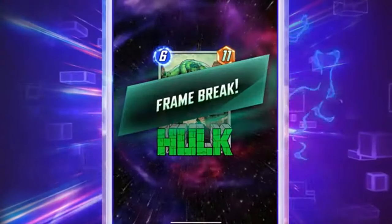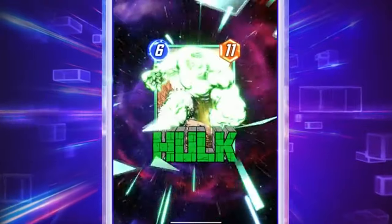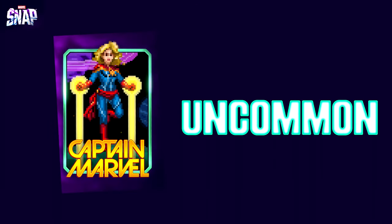In the original reveal stream we saw this really cool thing that happened where the card came up like frame break, and Hulk sort of smashed out of the borders — the artwork expands beyond the borders. This is the first progression, which is uncommon. I believe uncommon is the turquoise-bordered ones.